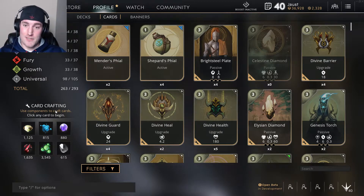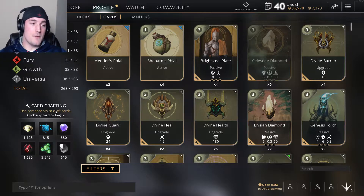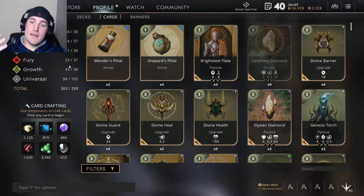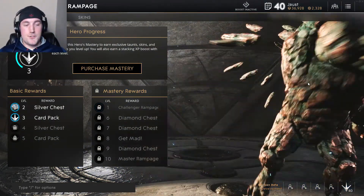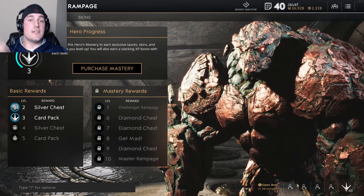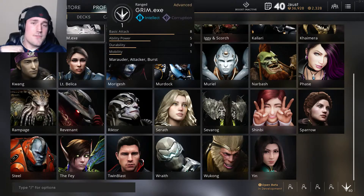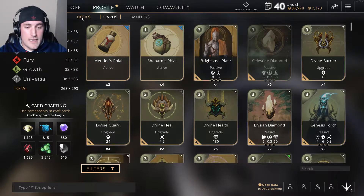Paragon is a five-person very intense MOBA, and basically what that is is a tower defense game where, let's say you're playing Rampage — you're trying to defend the tower from the enemy hordes of minions and the enemy players, because you're facing five other players as well. But in this video specifically we're gonna go over the cards and the deck structure, and basically how you can get into a game and not use those stupid default decks.